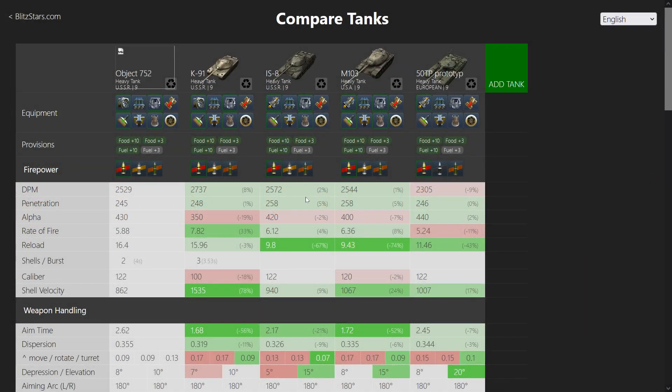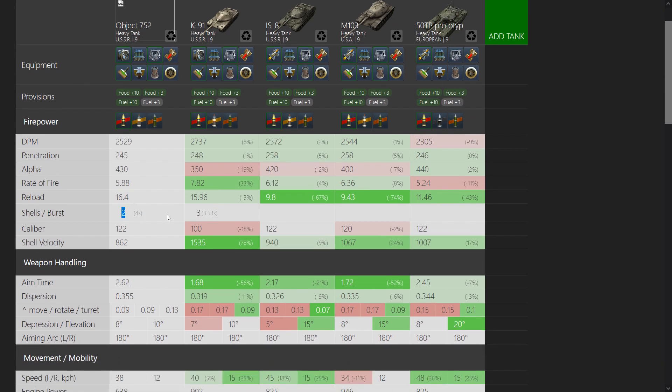We're going to go to tank compare in Blitz Stars. Now, 245 penetration is the worst, and 2529 DPM is also almost the worst in this comparison — worse than something like the K-81 by quite a margin. You do have 340mm of HEAT penetration, but the IS-8 has that as well. You have a two-shell autoloader with 4 seconds in-clip reload. The K-81 has 3 shots with 3.53 seconds, so you unload faster and have higher alpha damage, but the clip total comes out around the same while the K-81 has better DPM.